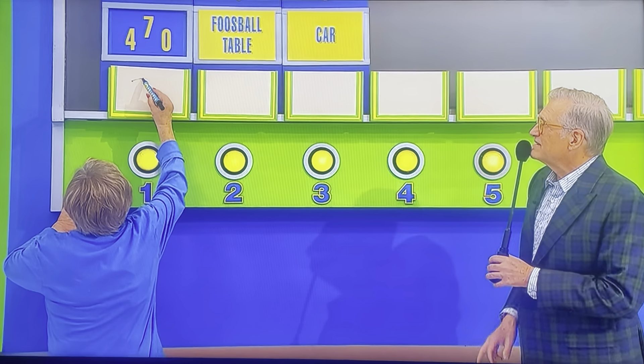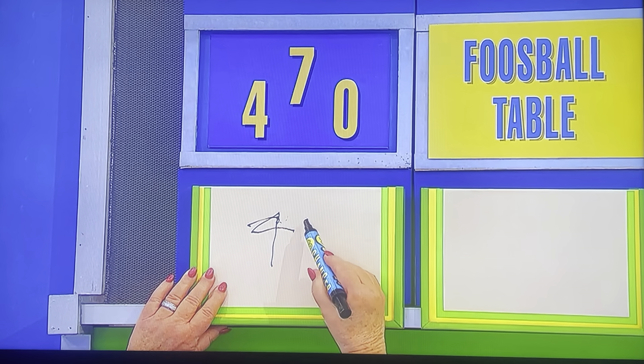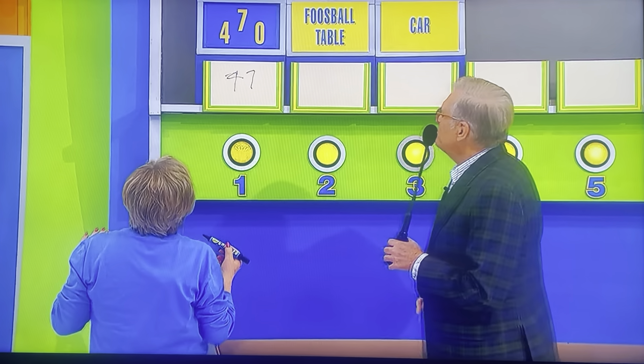It's the Mitsubishi Mirage ES, featuring a 1.2-liter engine, continuously variable transmission, front-wheel drive, welcome package, and tonneau cover, plus cargo essentials package and all-weather floor mats. It's the Mitsubishi Mirage!